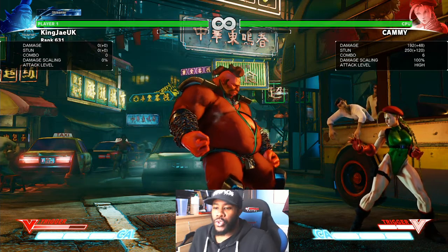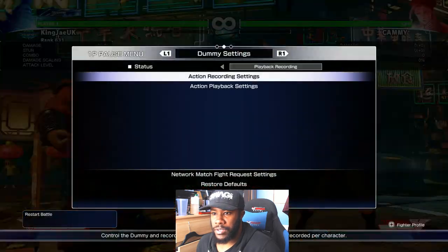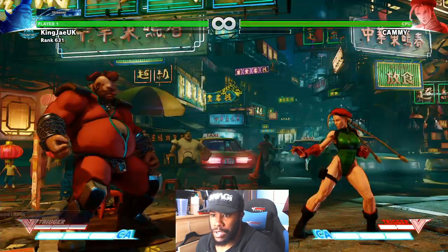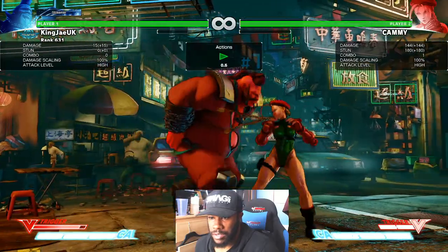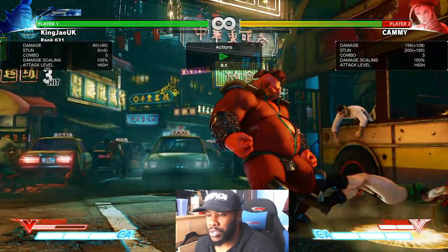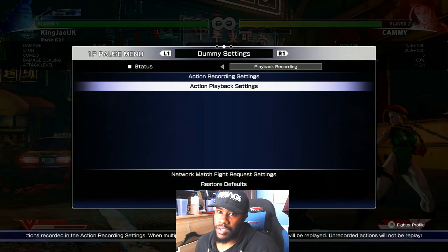Now let's talk about the armor properties. I've set the dummy to do hard kick so I can demonstrate. When you do the bull heads, the armor is active between one and three frames from what I remember. You can't do a late bull head and expect it to have armor — only the EX version has armor on the first hit.